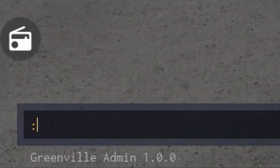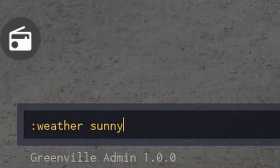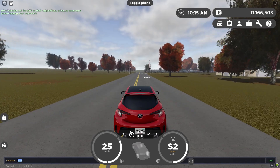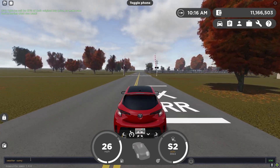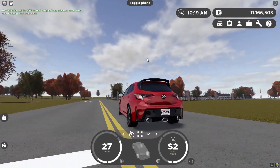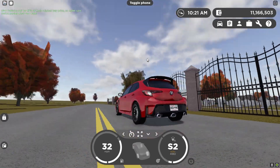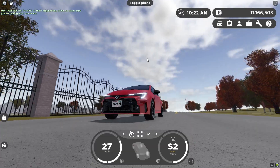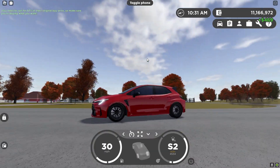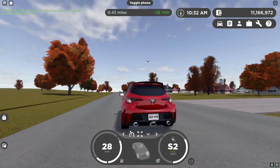The next command is colon weather sunny. They all have the weather part at the start and then just the weather condition after. You input that and it slowly starts moving the clouds away, making the skybox a lot more sunny looking. The sunny formation still has some clouds but nowhere near as many as the cloudy formation.